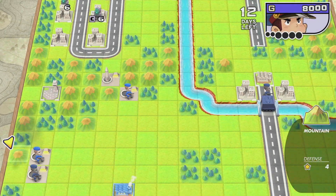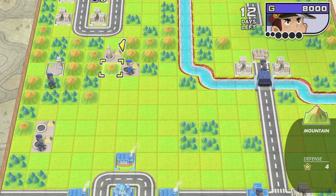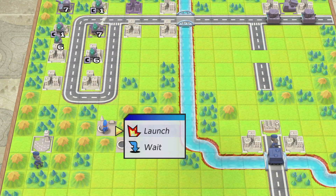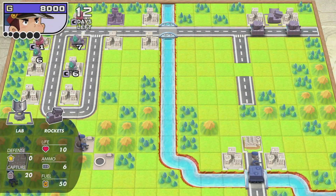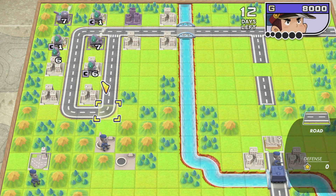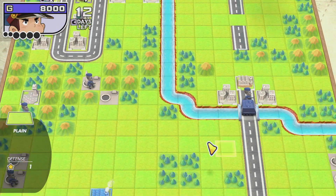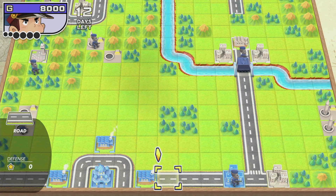I'm gonna be able to capture this base in two turns and then go four. I also gotta remember I have to go capture the lab with no other one. So I think I do fire here — drop them down to 1 HP, like the ones capturing, and this guy to 2. That doesn't mean this guy's gonna be full HP though. So maybe this is better — yeah, I think this is better.